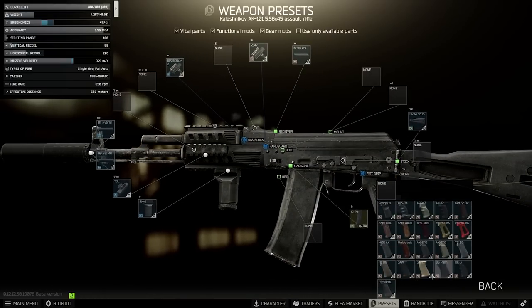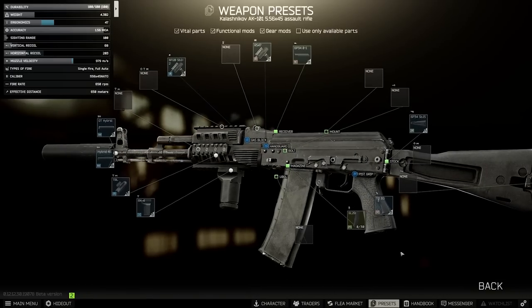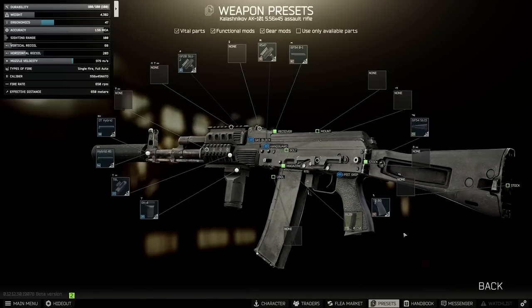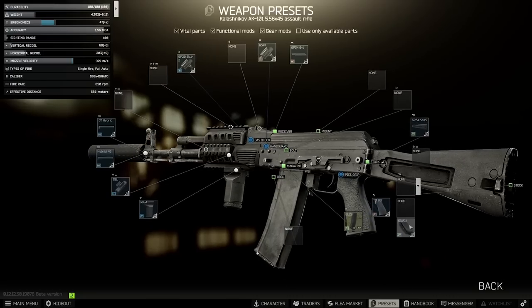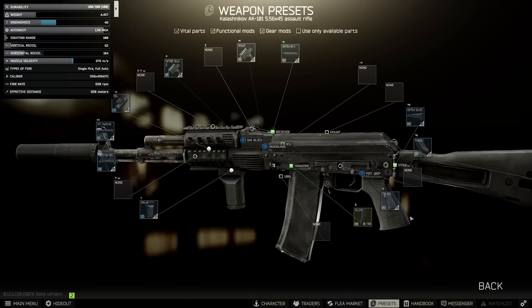For the pistol grip, there's a new Tango Down grip that came with the new AK-style weapon. The black version is available at Skier 2 and is as good as the US Palm and similar grips — it's a nice upgrade on the saw grip and not that expensive. For the stock, the butt pad with the basic stock is really really powerful — honestly one of the best stocks you can get, and for the price it's very difficult to beat.